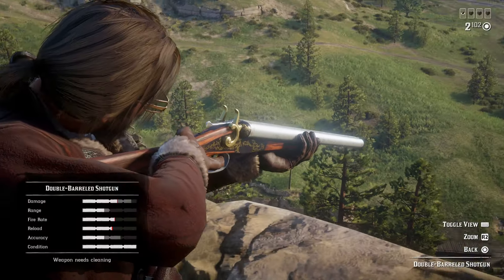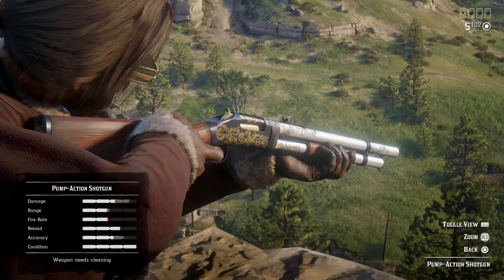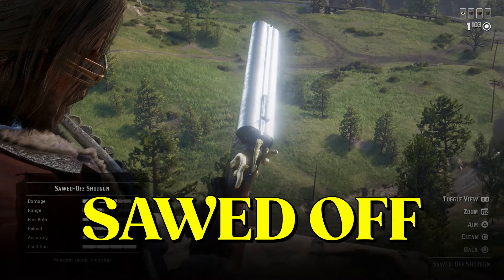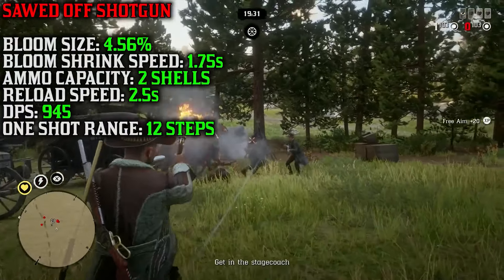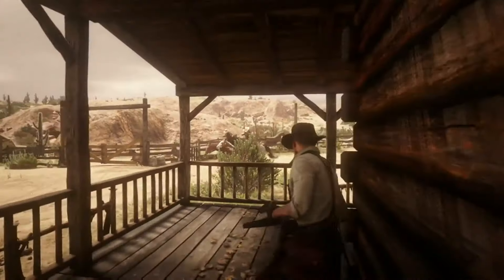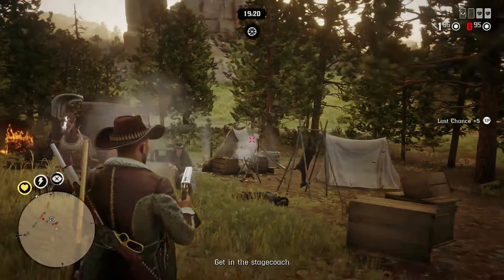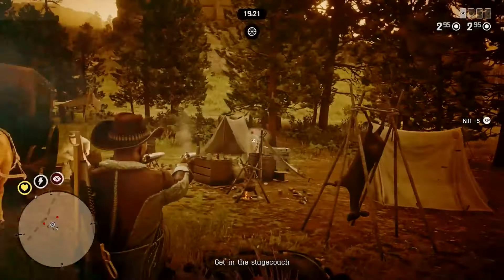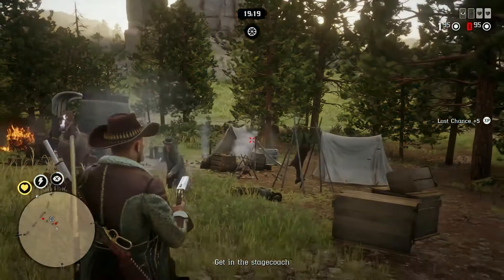I'd tend to prefer the double barrel for PvP and the pump action for PvE, although the sawed-off also becomes a viable pick once you start dual wielding. It's honestly quite scary going up against a guy who's dual wielding sawed-off shotguns, especially if they're rocking the Slippery or even Slow and Steady ability cards, allowing them to survive your assault and sneak up close for a one-hit kill.